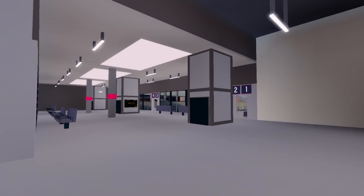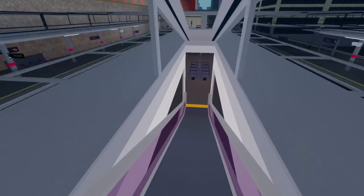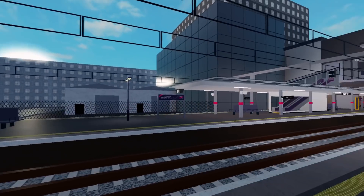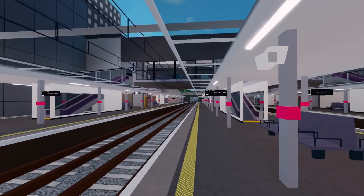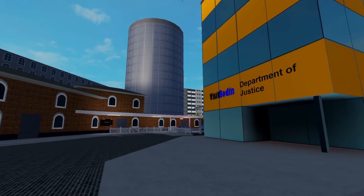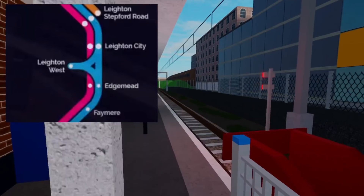Continuing with the Leighton area, Leighton Stepford Road has a really nice upgrade to resemble Haymarket in Edinburgh. A lot of people say the entrance looks a bit planned, but I personally like the modern aesthetic of it, plus the platforms are nicely detailed with express branding. They also added a new triangular branch to Leighton West, originated from City and Edgemead, with four separate routes all serving the station.